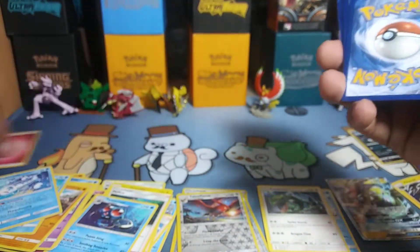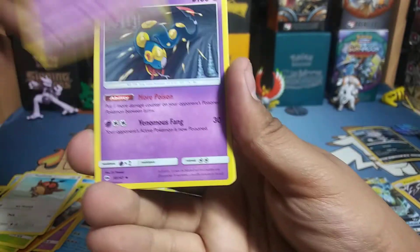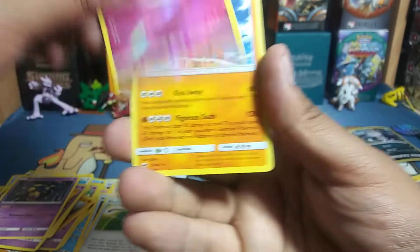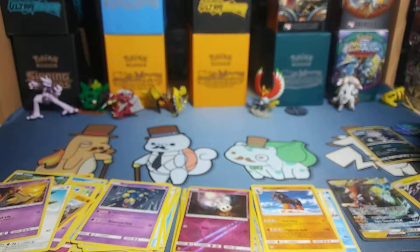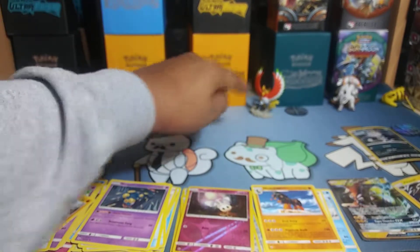On to the packs of Burning Shadows. Got a Fairy Energy. First pack starts with Inkay, Dewpider, Tengela, Hoot Hoot, Sandygast, Seviper, Rotom Dex, Escape Rope, Morelull, and a Mudbray. I'm trying to keep these organized because I've been sorting through all the bulk — commons in these two, uncommons, and then rares.